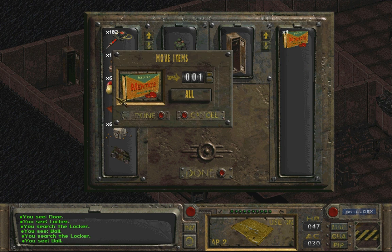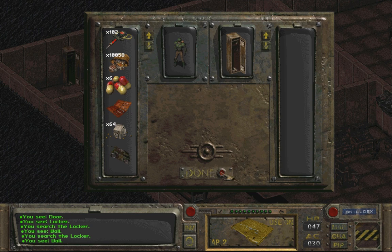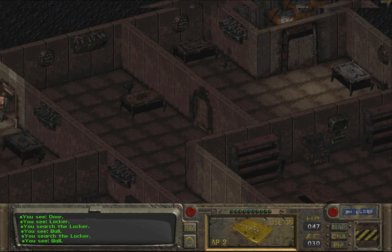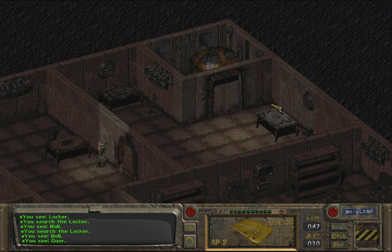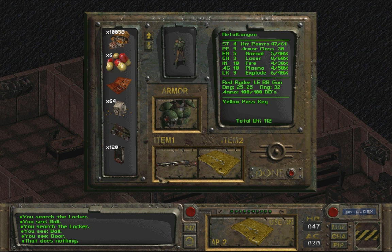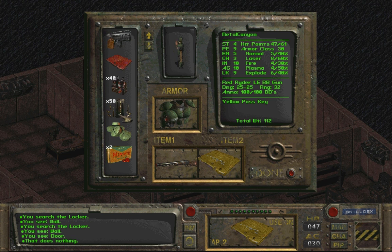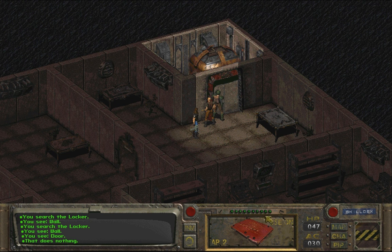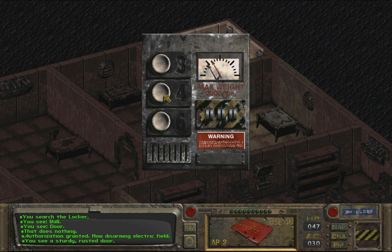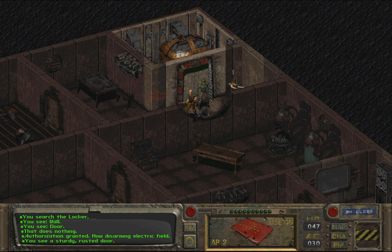These don't weigh anything and the mentats are quite powerful — you can sell them for quite a bit of money. I guess I use the red keycard — yes, it's even a red outline here. Excellent! Now disarming electric field. Oh god, three, four, six — what about five? Now we're getting somewhere.